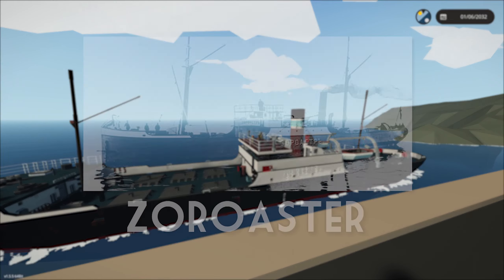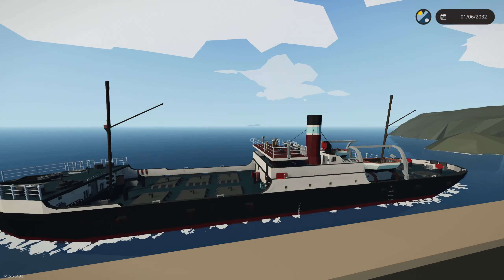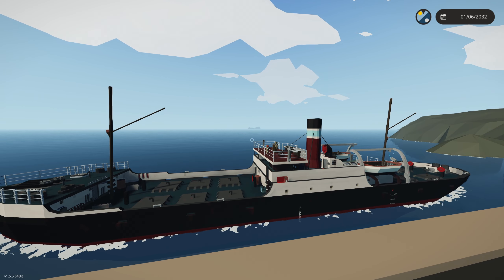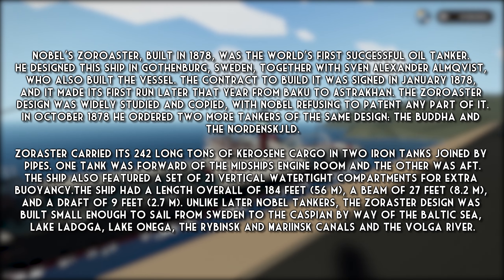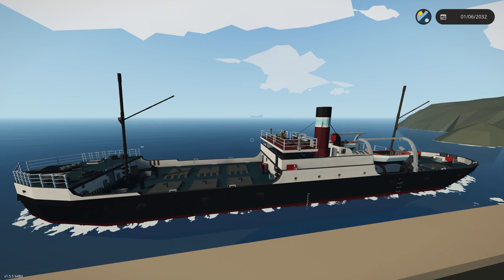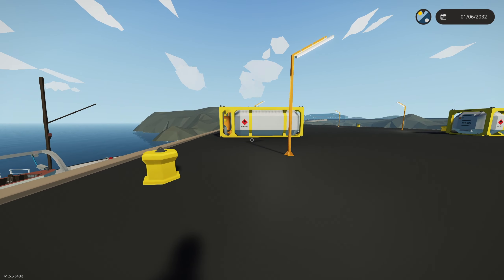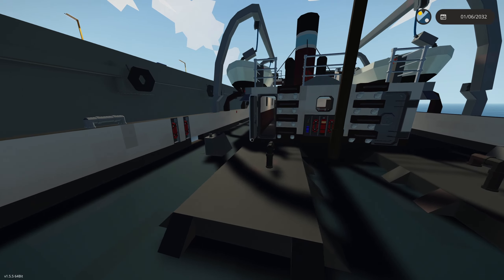This is based on a real ship — an oil tanker called the SS Zero Aster or something like that. If I can find any information on it I'll pop it up on screen. It looks like a classic old school oil tanker, so let's go ahead and take a look at her and get on board.